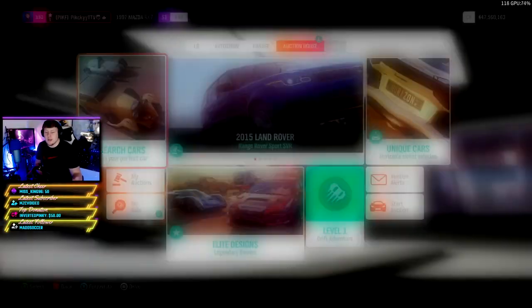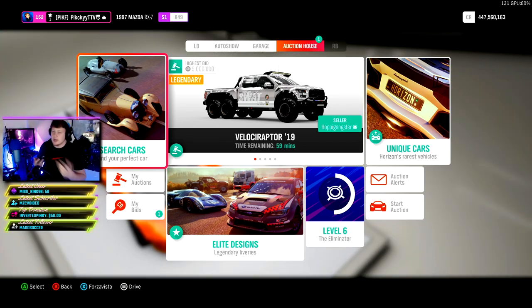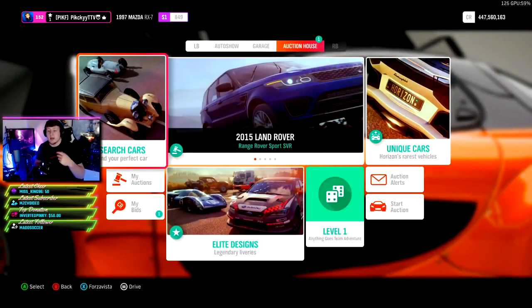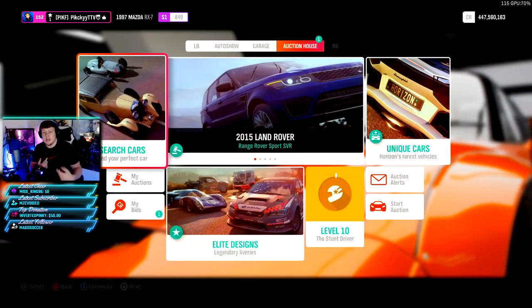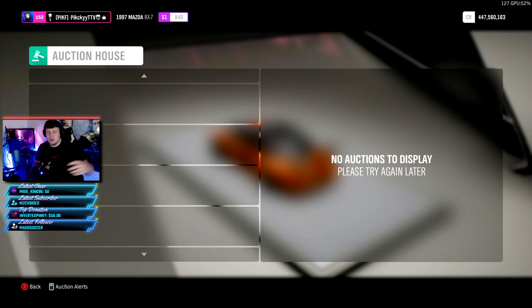This is a great filter. For me, on a Switch controller on PC, I press A to hit search, then X, then A again, and just keep doing that over and over. They're not popping up right now, but it's pretty common — some days I'll get four Cyclones or four Typhoons in five minutes. One day I got 10 in 40 minutes. That's around 150 million in 40 minutes. You can watch YouTube or talk to your stream chat while doing it — you just have to be paying attention so if a car pops up you react.